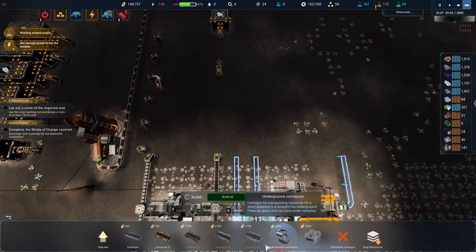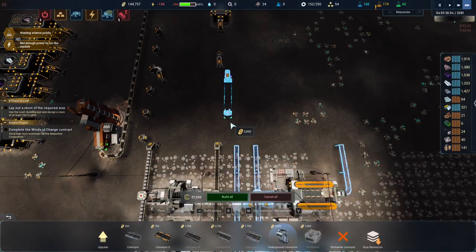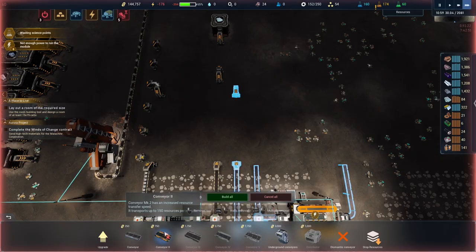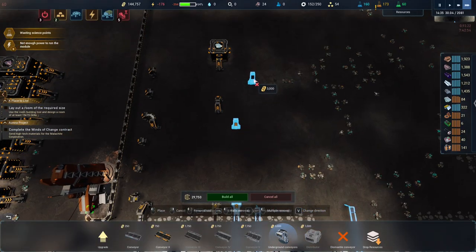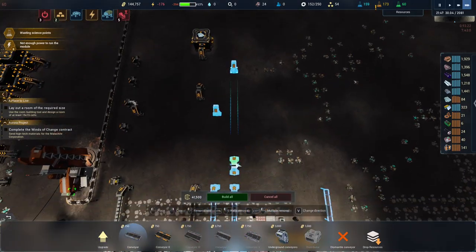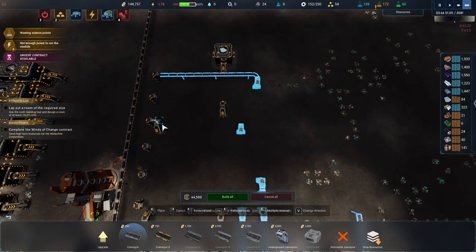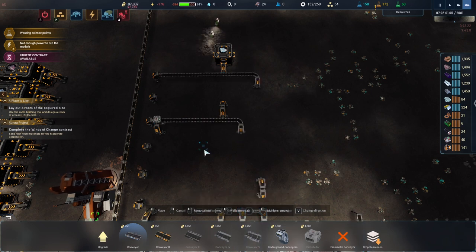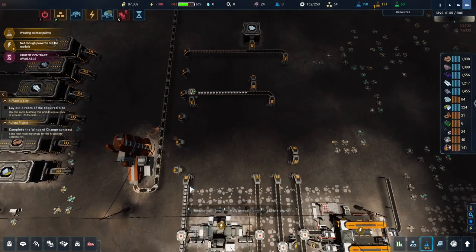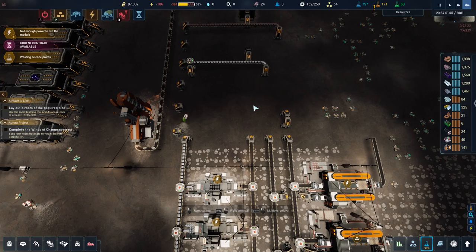This one is titanium — which is here. This one is steel — which doesn't reach, so we go a little bit back and do that. Remember to get those up there. Then you'll have a belt going along and said there. Again this is going to prioritize down so we'll always prioritize the first thing on the bus. Wasted science points — can't do anything about that.